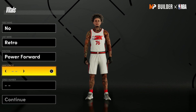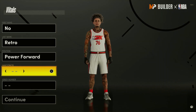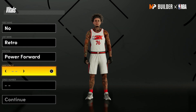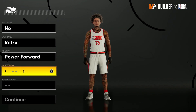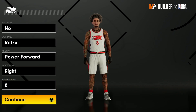Power forward — like the video, bro. I'm not even asking anymore, just like the video. Sub up if you want to, that's one thing I'm not gonna force you to do — you'll sub if you really mess with me. Let's get into the six-seven power forward lob threat. I'm pretty sure you can make this at center too, but I'm not going into that one. Power forward — going with jersey number eight.